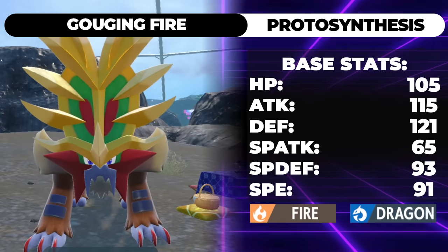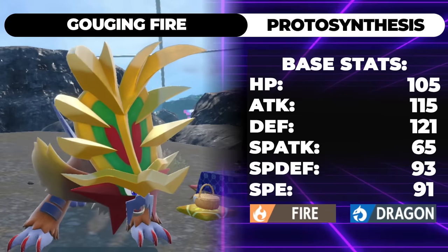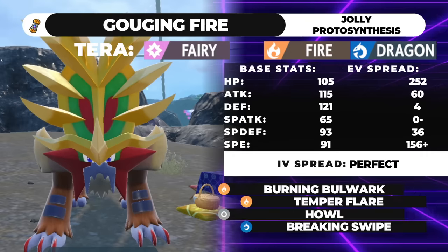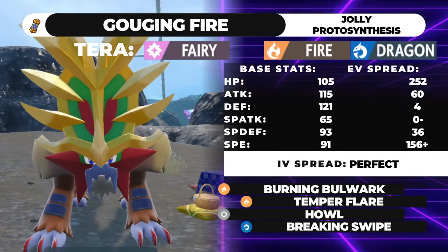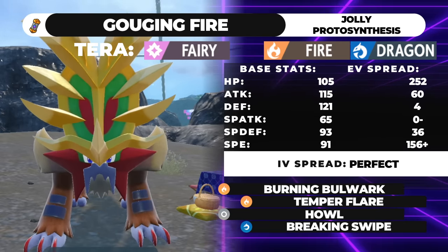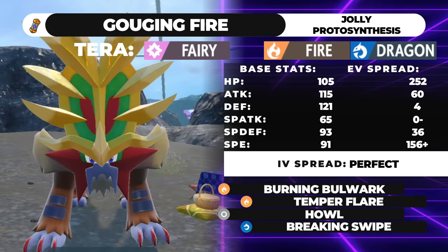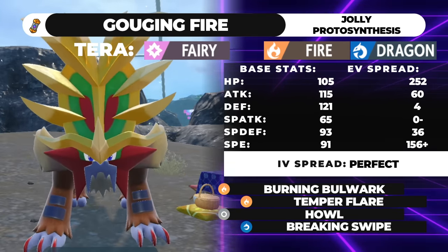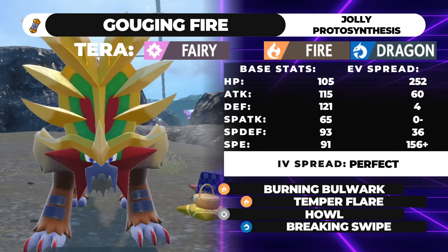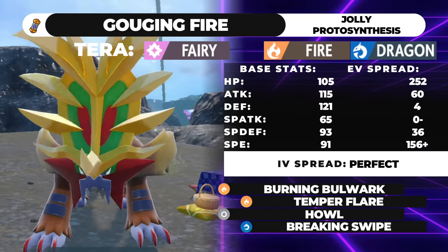The first moveset is Burning Bulwark, Temper Flare, Howl, and Breaking Swipe — with max HP, 60 Attack, 4 Defense, 36 Special Defense, and 156 Speed with a Jolly Nature, Booster Energy, and Terra Fairy. This is just straight-up heat. This guy has insane support move potential and makes physical attackers super scary to play against.